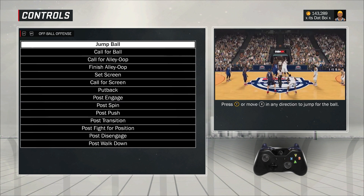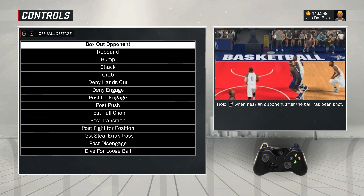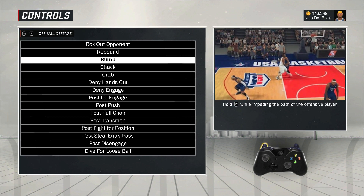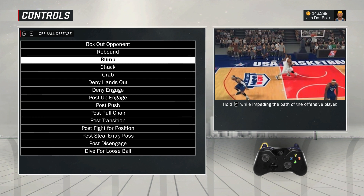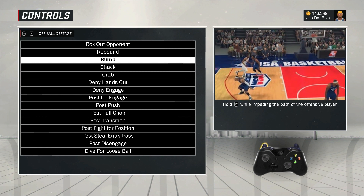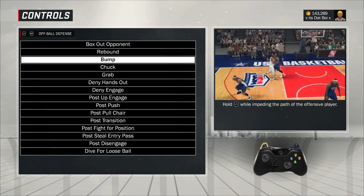Off-ball defense — this is something a lot of people do not know about, how many things you can do off the ball to try to get position on your guy. Box out opponent: LT. Rebound: press Y. Bump: hold LT while impeding the path of the offensive player. A lot of people don't do this and then they wonder why people just cut backdoor and run to the hoop for dunks. It doesn't work all the time — strength, momentum, weight are all taken into consideration. But people don't do this, they give up dunks, and they're like 'this is bullshit.' No — you just don't know how to defend off the ball.